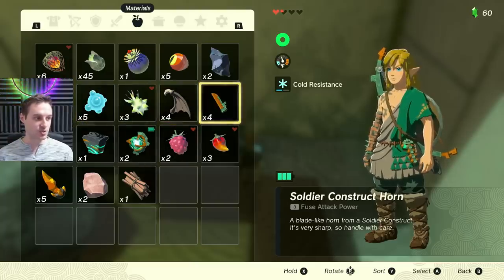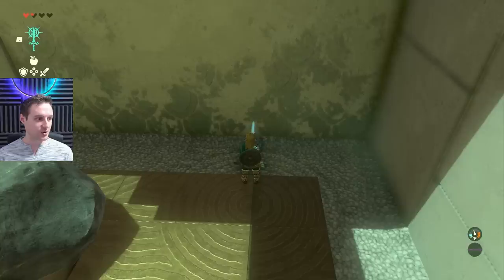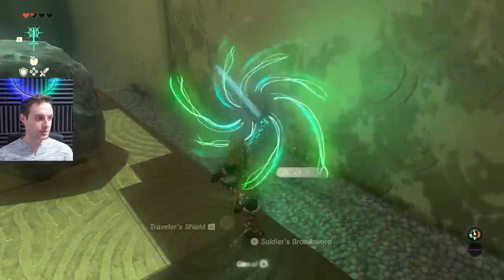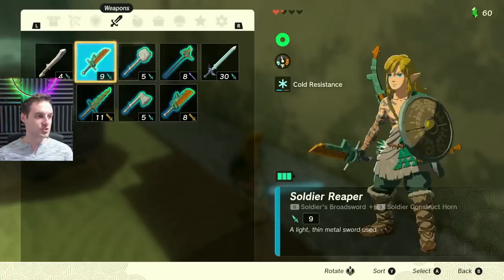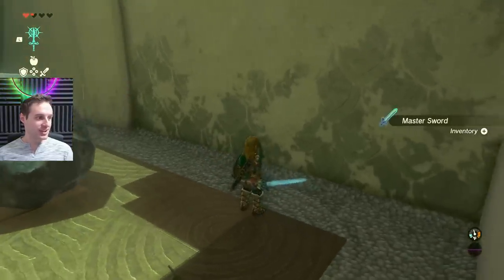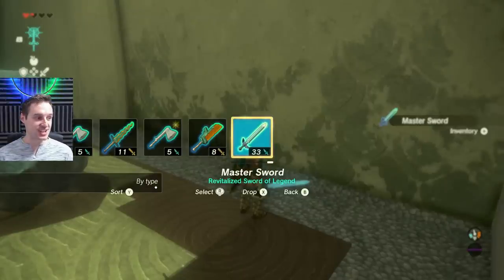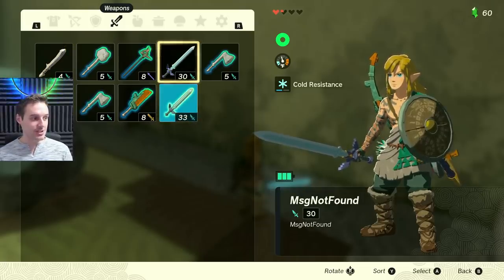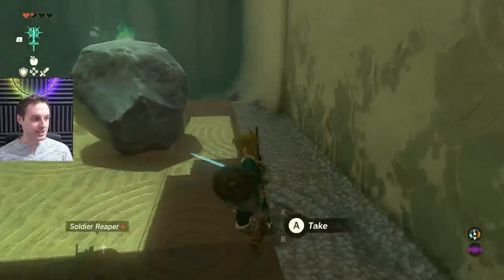Drop the material you want to fuse to the master sword — it can be absolutely anything you want to make it more powerful. A solar construct horn is what I've got here, so I'm going to drop that. Fuse that to the soldier's broad sword, then drop the soldier's broad sword that we just fused, and voila — we have a master sword. This is a brand new master sword and this time it's not called MSG not found, it's called the Master Sword. You still have your MSG not found but now you have an unbreakable fused master sword.